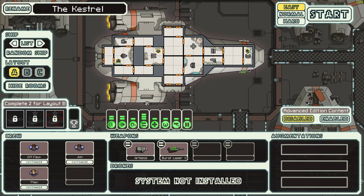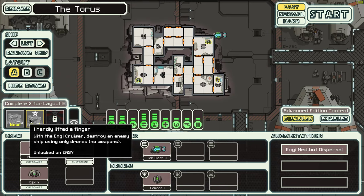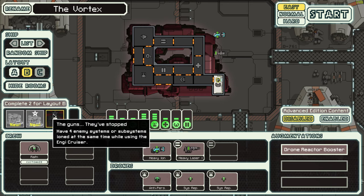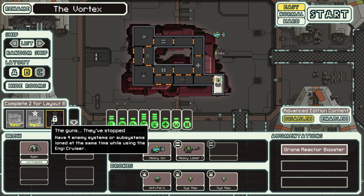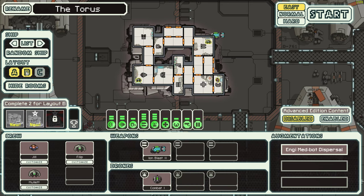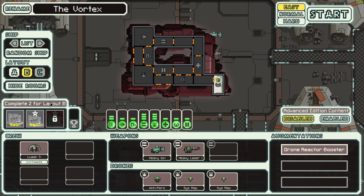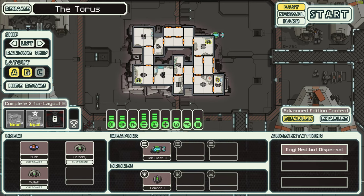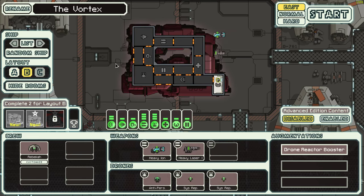So the main menu - new game, let's check the hangar. We've gotten two of these completed for layout B, so to get the next room which we can use - oh, complete two for layout B, which we did. So how do we get to layout C then? Maybe get the next ion cannon in the next one. That's a different ship - we got to unlock a new ship layout, guys. See you in the next one, peace!